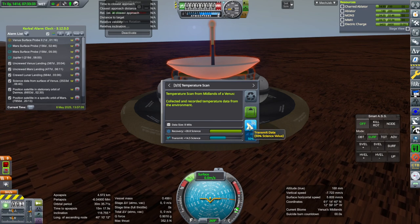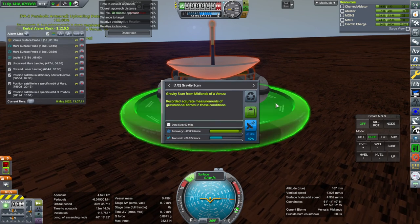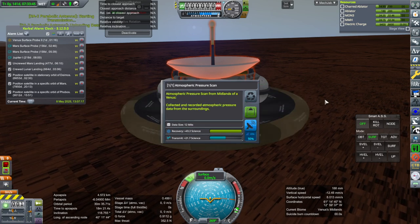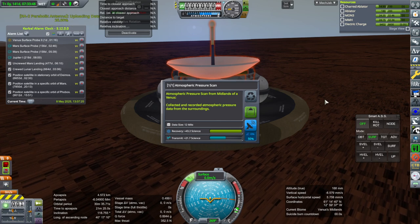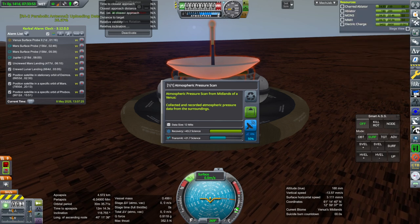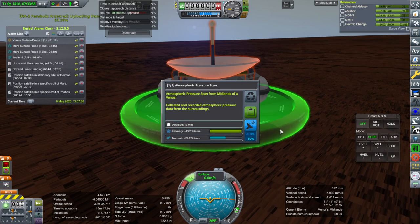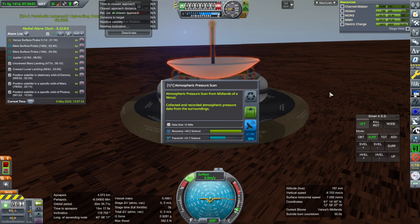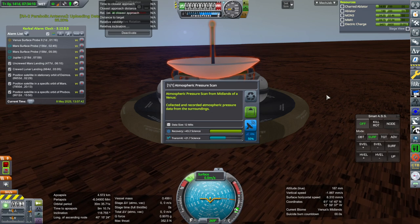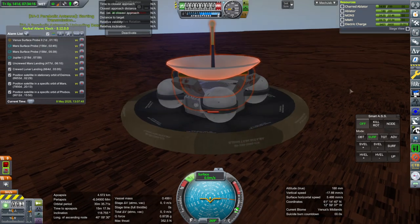Let's do some science — temperature scan, transmit. Gravity scan actually works here; I thought it was only in space — transmit. Before everything blows up. We have fulfilled the contract. We've got another probe coming in though — it'll probably hit a different biome anyway, but this one landed in midlands. The second one will aim a little bit higher in the atmosphere. So yes, we finally did a Venus surface probe after trying many times.